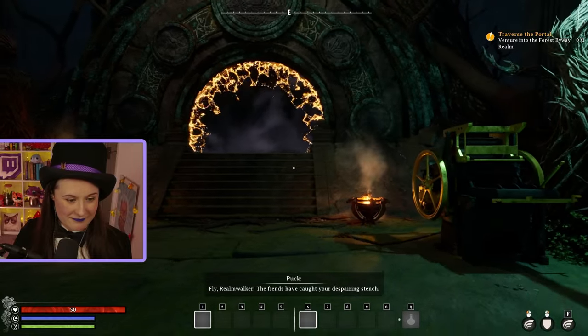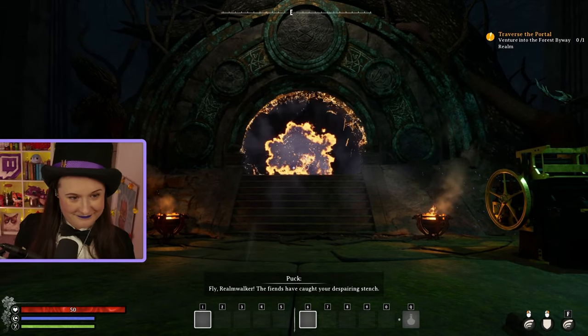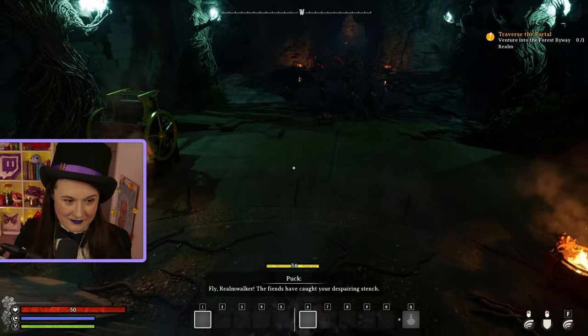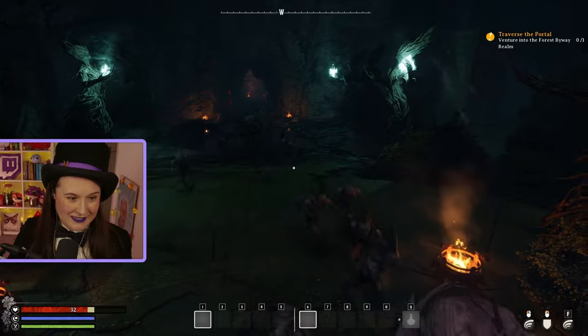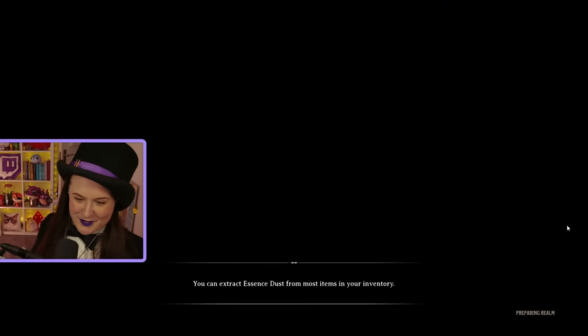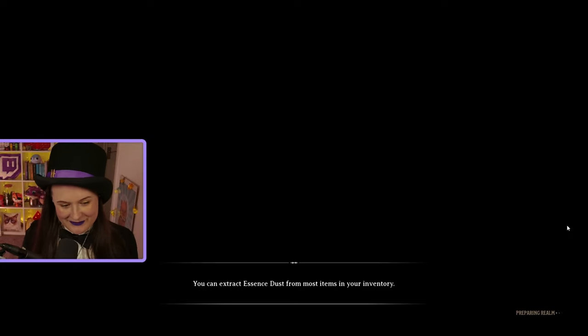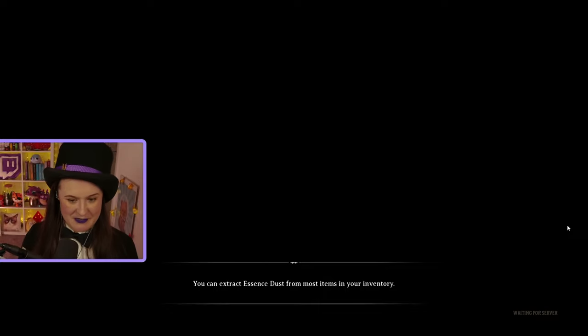Now this is the fun bit. The fiends have caught your despair - because if you don't go through here quickly enough, look what happens. They're going to bite us and eat us. These are a kind of corrupted, warped fey that exist in this area known as the pale, between the fey world and the human world. So when you open a fey portal, they come out - it's kind of scary, it's kind of cool.